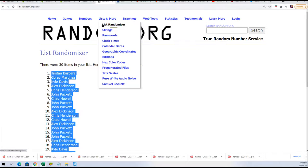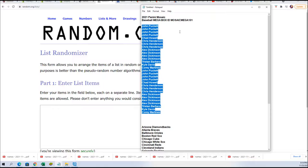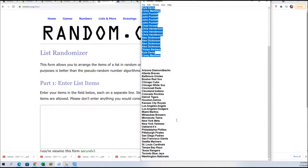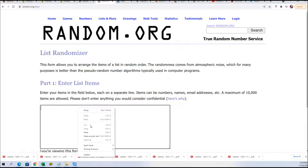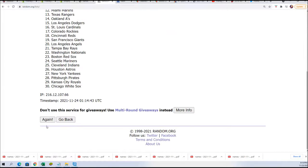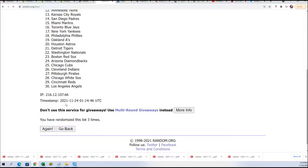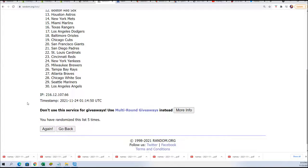All right, now let's start up the team random. There are so many ways to hit big in mosaic. Seven times — lucky number seven.